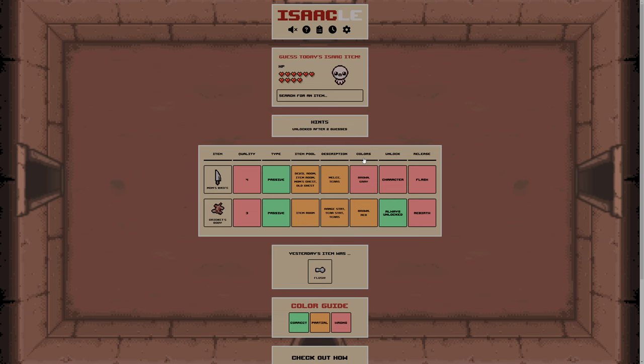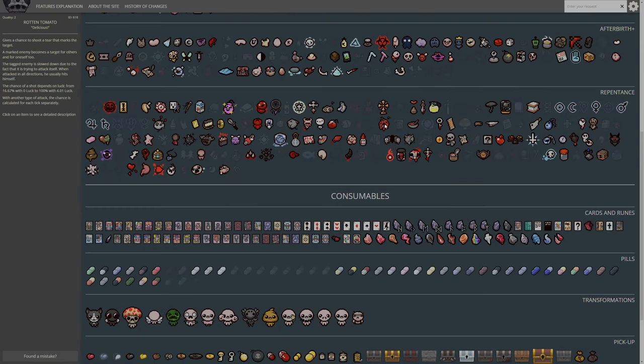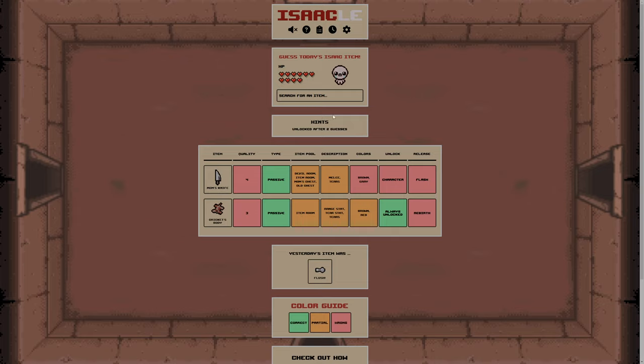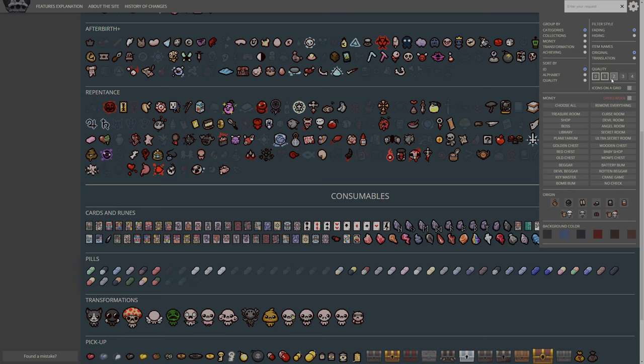We could go with Rotten Tomatoes - but that's quality 2. It affects your tears, but I don't know if it counts as tears. What else fits into tears here? Not a whole hell of a lot, to be honest. I think I might go for Rotten Tomatoes here and see. Okay, so we know it's not quality 2 now. It is Repentance. Good, we can get rid of quality 2.